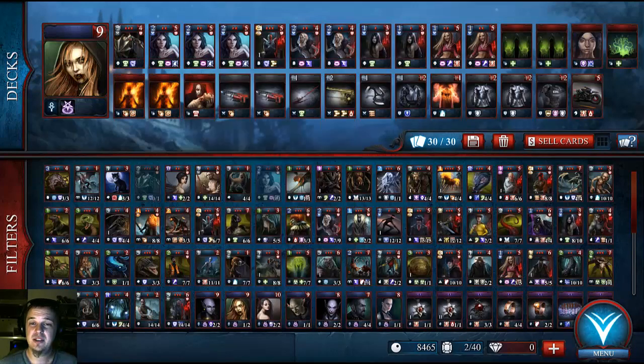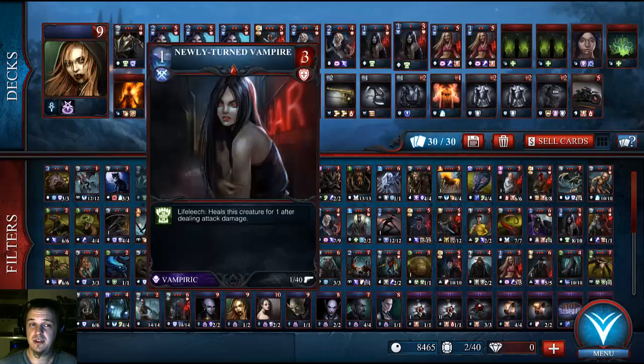There's not very many cheap cards. We will start with the 1-cost cards, which I have 2 newly turned vampires. They can get kinda decent if they're buffed properly, and they're easy to get out and get an equipment card on relatively quick.